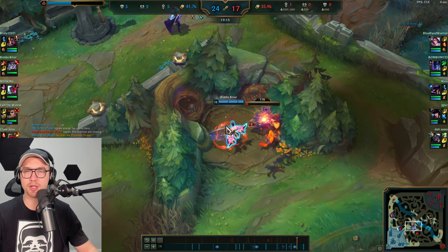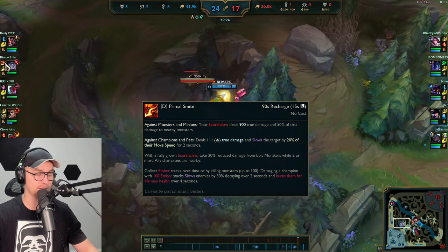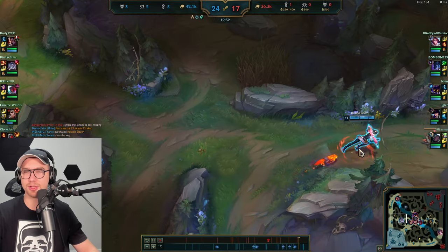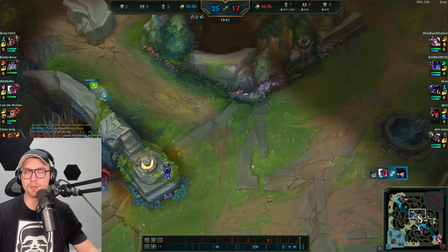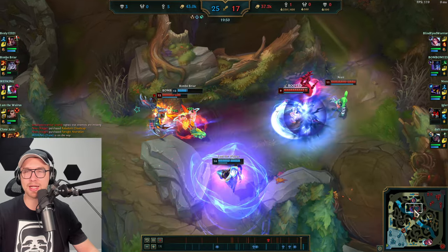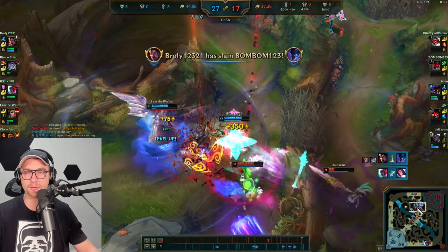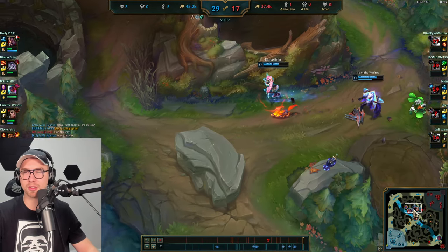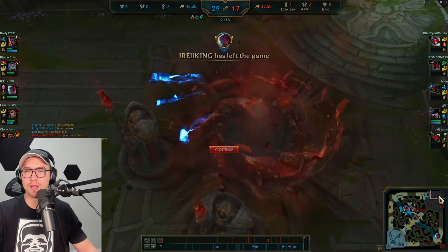Worth noting: this player goes red smite — Primal Smite — not green smite. Now ultimate is up and the enemy mid lane is playing aggressively. Briar looks, gets a really nice alt, picks up the assist for the reveal, and then goes on the Nocturne who is very extended. Using E to negate damage, hopping the wall, waiting for Darius to get in. Darius gets a free kill on Nocturne, then they finish off Veiger. Instantly — Baron. As a jungler, when you get three picks and the enemy jungler is dead, you call Baron immediately. The enemy team forfeits. Victory.